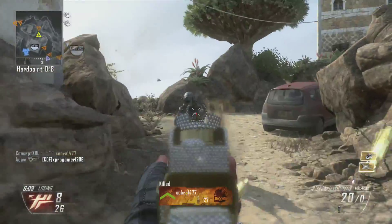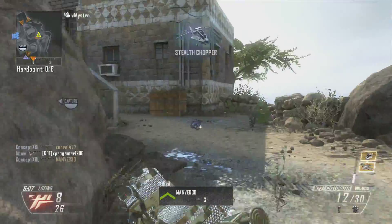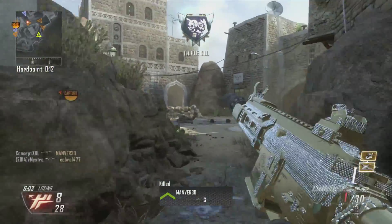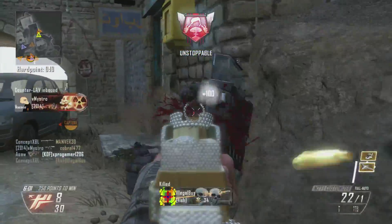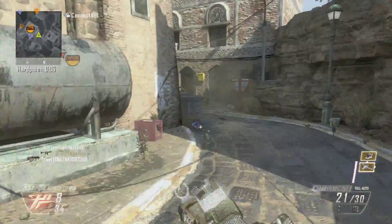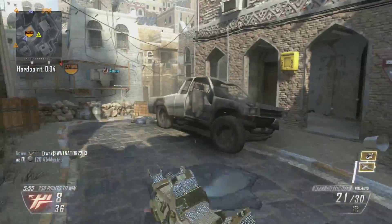Extended mags just keeps you alive in those streaks. If you're going for those nuclears and you want to be able to get them very easily, definitely run extended mags, just so you have that little bit of extra ammo so you survive a little bit longer.